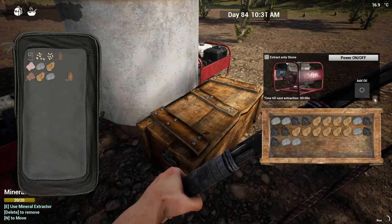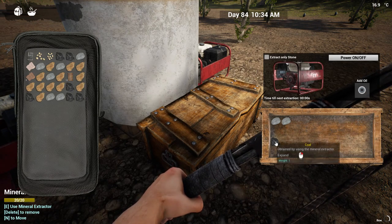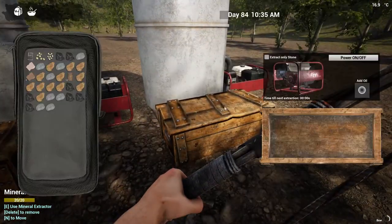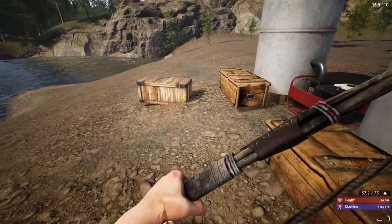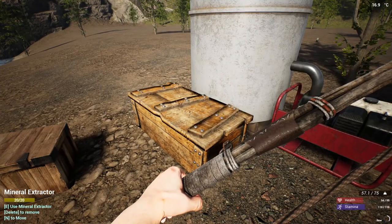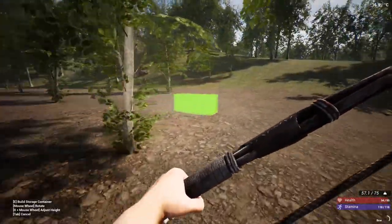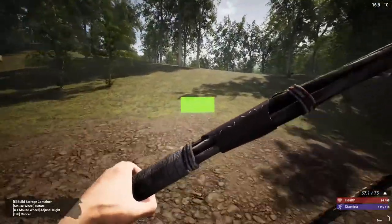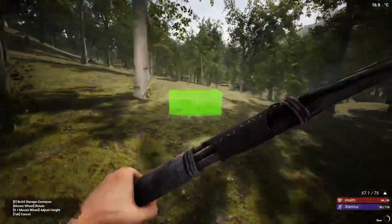I'll fill you up. Okay, that's good. You're on, and you're on, and you're on. So I'm gonna take this back home and we'll empty it out, and then I will meet you over at the cobalt location.